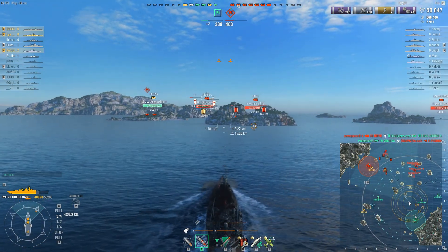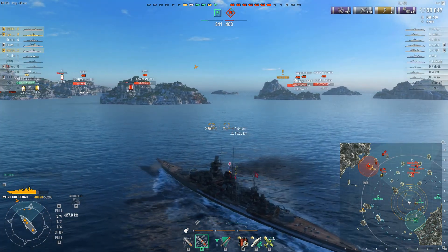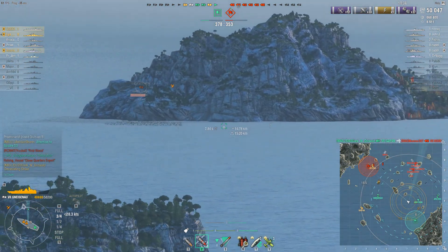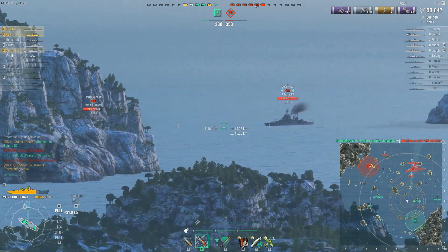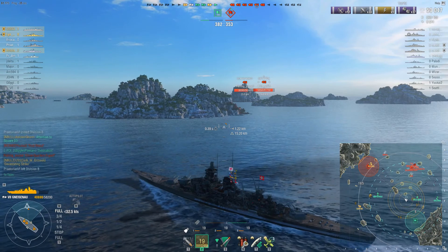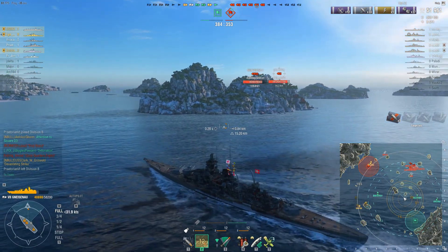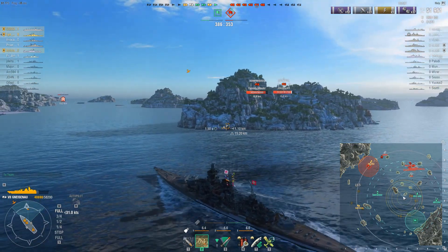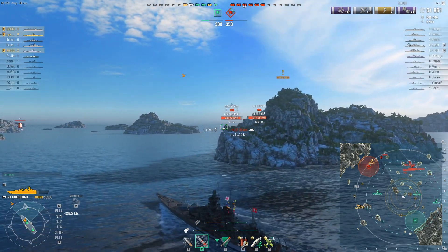We've now taken out the Fujin, which was on the far east side of the map. The opposing team now has no destroyers, and the only torpedo threats Lin has are a couple of cruisers and the Scharnhorst, all of whom he will be able to detect easily well before he gets into torpedo range. All stealth torpedo threats have been addressed. Lin's going to push back in and put pressure on the batch of opposing players moving back towards their cap. We've now evened the ship count, gotten into their cap, stopped them from accumulating points, and taken the lead.